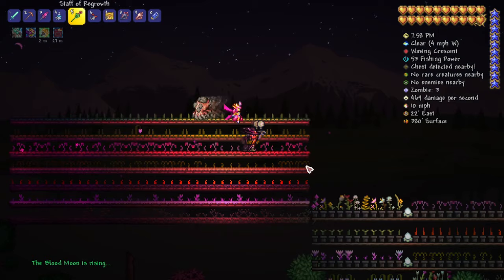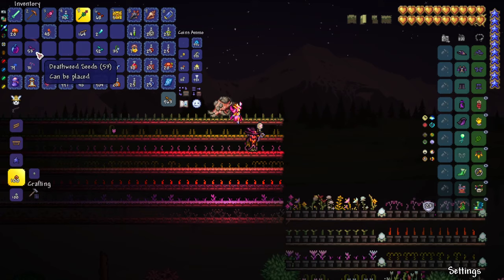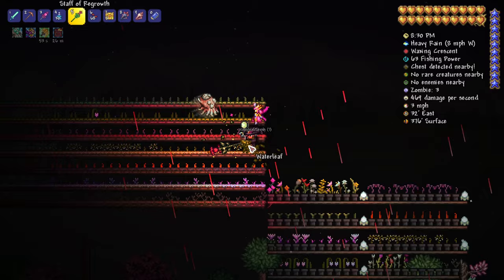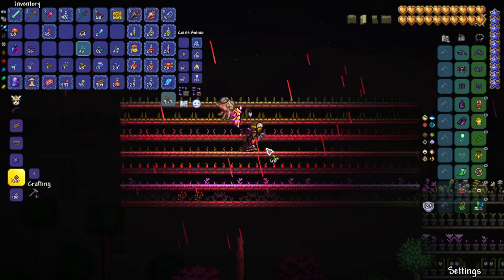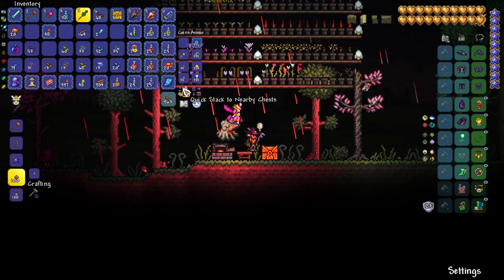We activated blood moon just to be able to collect Deathweed, and now we got it. The last one is Waterleaf right below — for that we need rain, so let's wait for rain. There it is. Now we've pretty much harvested everything we wanted, and we've got plenty of extra seeds. At this point, you could expand your farm, make it much bigger, and pretty much never need to worry about these types of ingredients ever again.